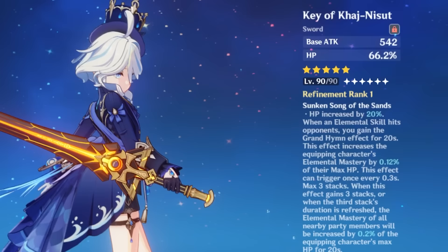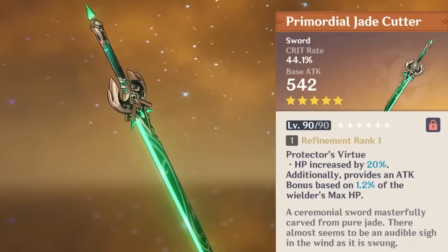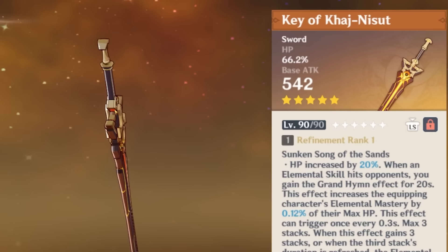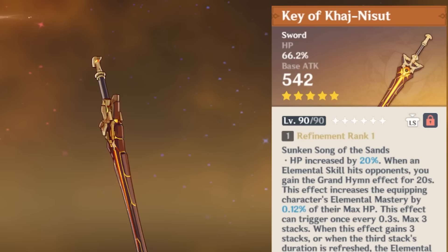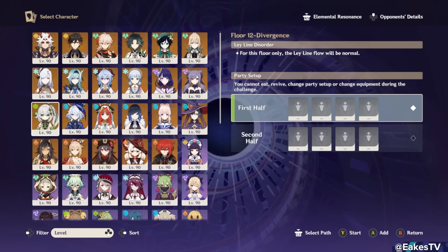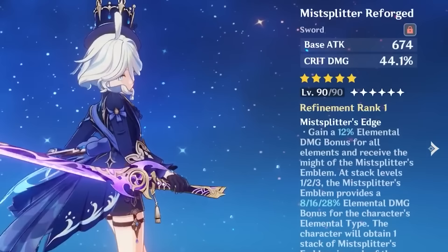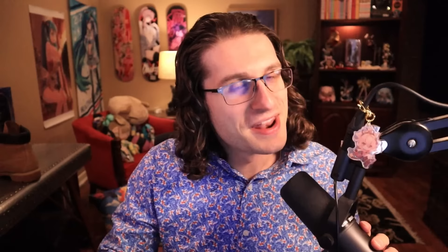She has two other strong 5-star options: Key of Khaj-Nisut and Jade Cutter. Jade Cutter is a stat stick — grants HP percent and Crit Rate; the attack passive is useless. Key of Khaj-Nisut grants a ton of HP percent making a Hydro goblet more worthwhile, and for reaction-based teams grants elemental mastery to teammates, making everyone hit hard. But Key is not amazing on mono Hydro teams and still requires a lot of energy recharge. Mistplitter is probably her best 5-star stat stick after these, but it's better utilized on someone else like Bennett.